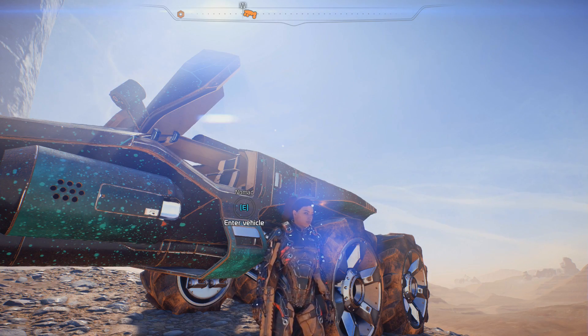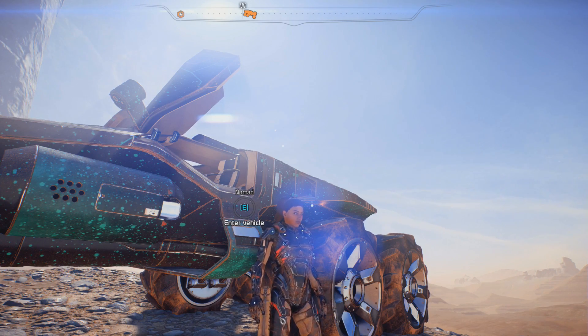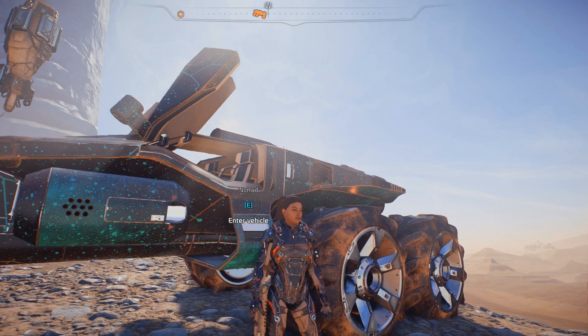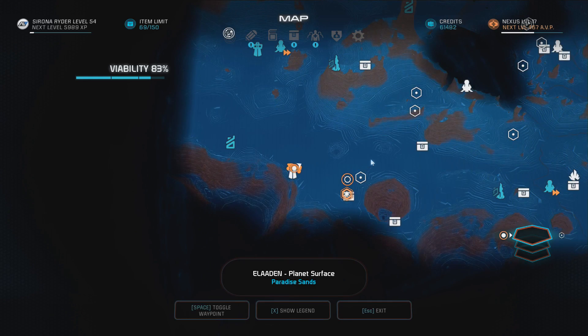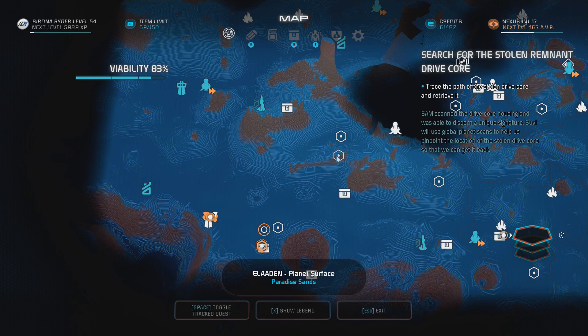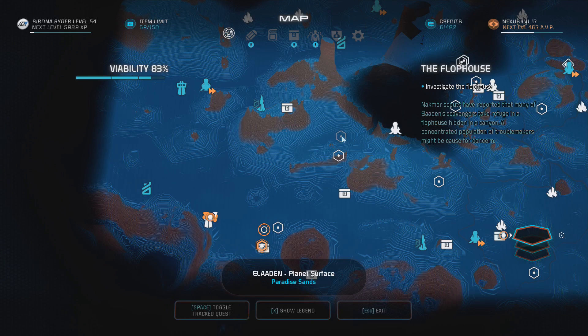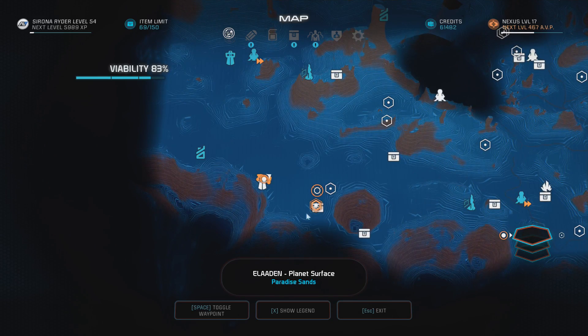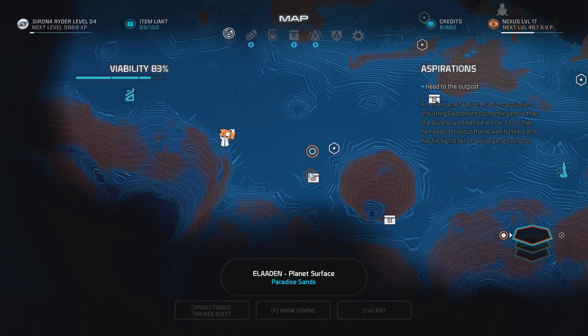Hello everybody and welcome back again to Let's Play Mass Effect Andromeda. We are still on Aladin and we have our work cut out for us today. I want to continue to look for the Remnant Drive Core, which apparently is over here now, right next to the Flophouse. So we are going to investigate the Flophouse as well, but before I do that, I want to take care of the two quests down here. The 'Aspirations' shady quest - we are supposed to raid the outpost over here for the guy named Barrett. I still don't know what to think about this quest, but I guess I'm just going to do it and see what comes out of it.